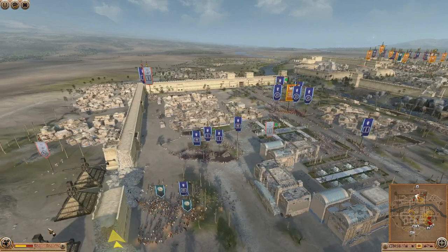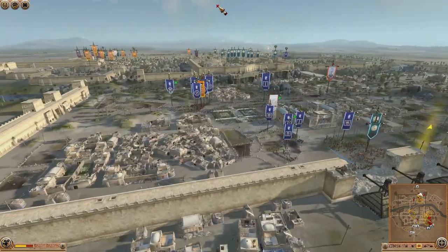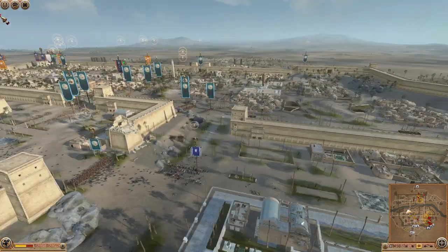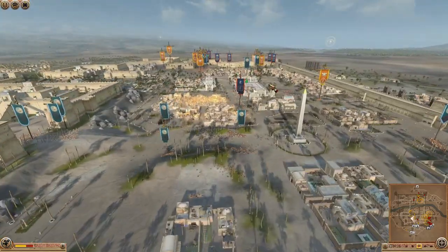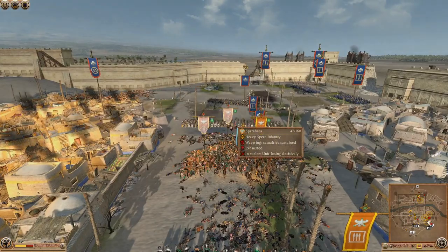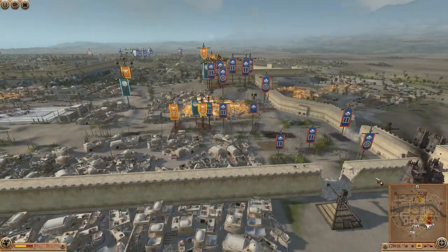That's kind of it — that's all I can see. Looks like the Seleucids' general is dead. It's kind of it, it's down to the Amazons now, really. It is down to the Amazons to win this. They're still breaking Sparabara and they still could do it — they've still got a lot of fresh units, including elite infantry.